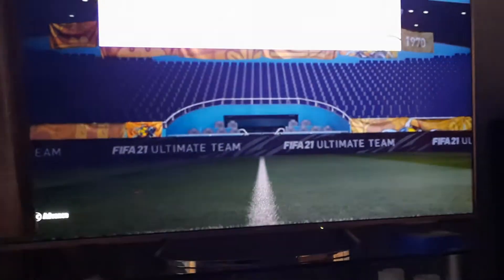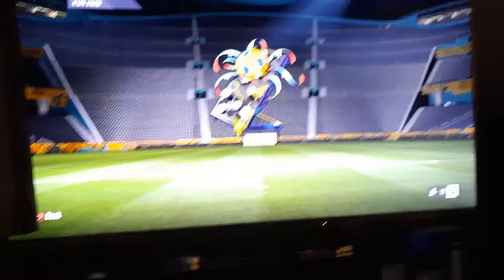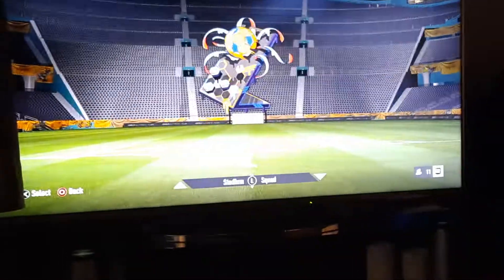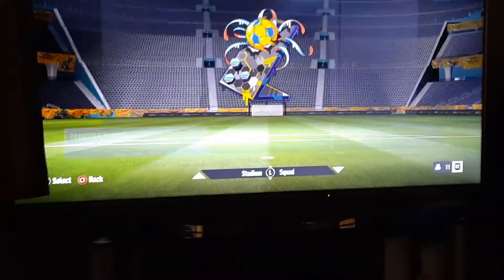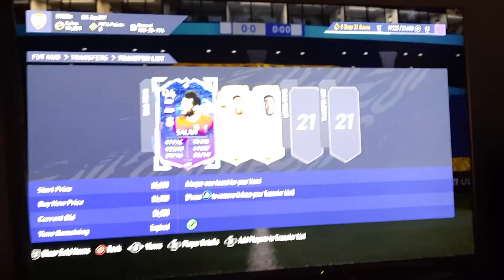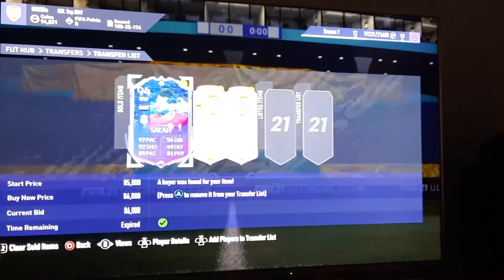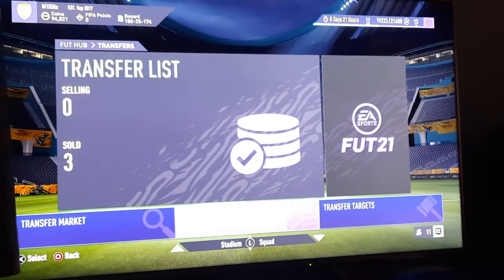Let me show you who I packed from the 25k pack first — I made bare profit. I packed Mohamed Salah 94. His stats are very nice: pace 94, dribbling 92, shooting 49, defending 89, passing 81, physical very good player to get.